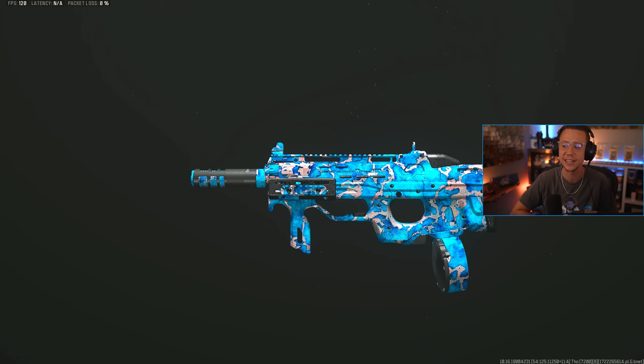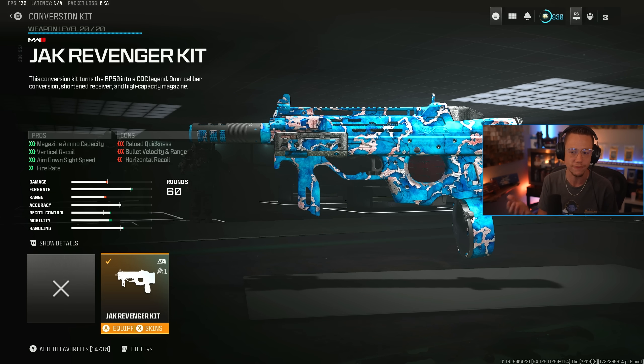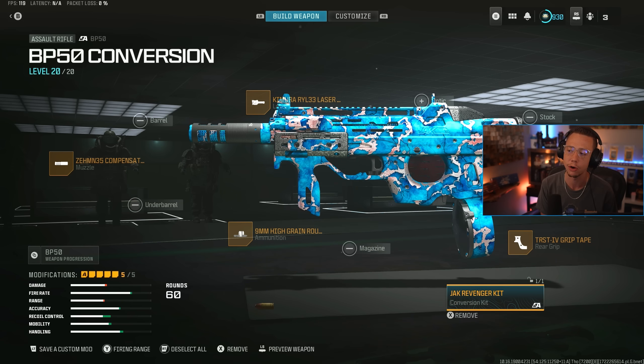I want to start first with a couple of different conversion kits that are absolutely incredible. The first is going to be the BP50 conversion kit — turns it into an SMG. Its first damage range has an incredibly fast TTK, so this thing shreds, whether you're using it as a secondary to a solid rifle or an LMG, or as a more aggressive sniper support option. The most important part of this setup is the Revenger Kit, which completely changes how this weapon behaves. It also turns into SMG ammo as well, so you don't have to worry about doubling up on AR or anything.